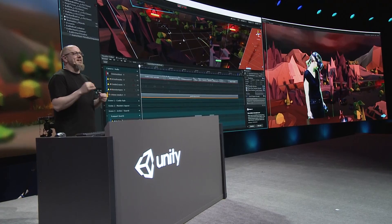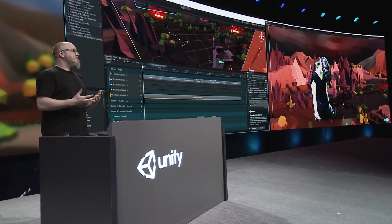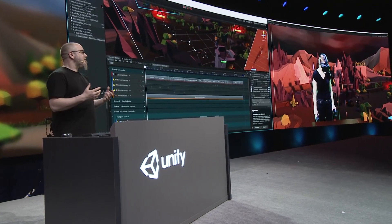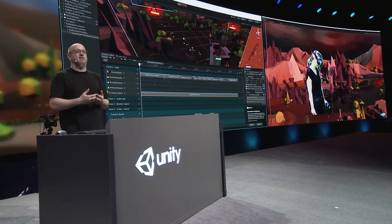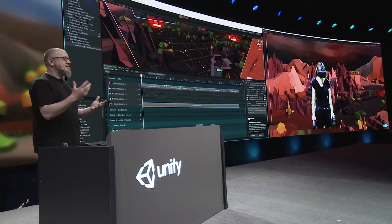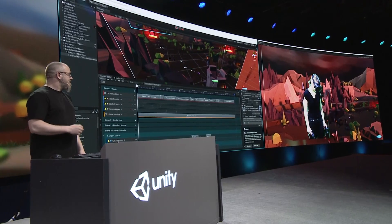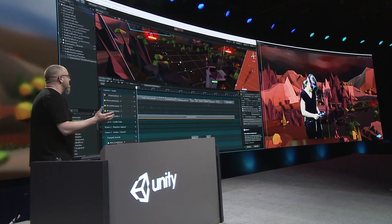So what you just saw was a timeline sequence set to override the display of the game for us, the viewing audience. Using a combination of Timeline and Cinemachine, we can create player-directed cinematic experiences for our audience from within VR. Within VR, Sarah still sees things in world space animation, but for the streaming audience, it customized the experience for us.